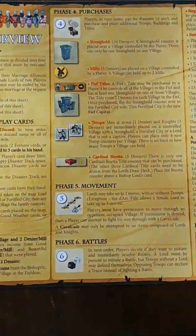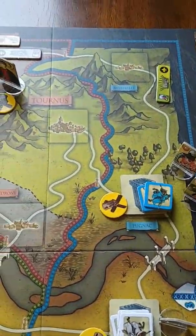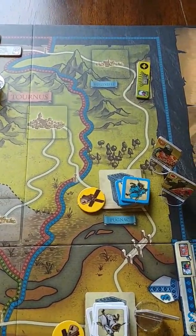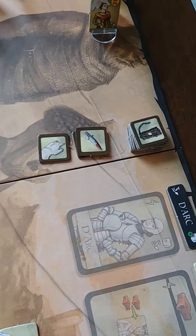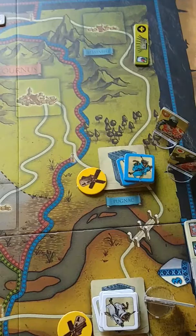Continuing on with Thief, we're in phase five, the movement phase. We start in turn order, blue is first. Movement is really simple in this game - it's two spaces. One exception is if somebody has the dark card on a lord, that lord can move three spaces.